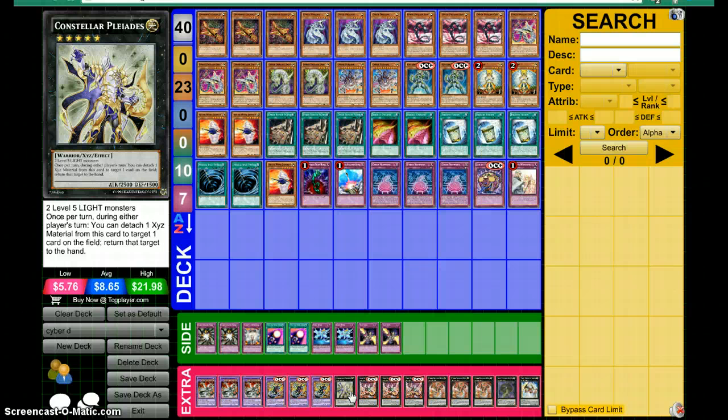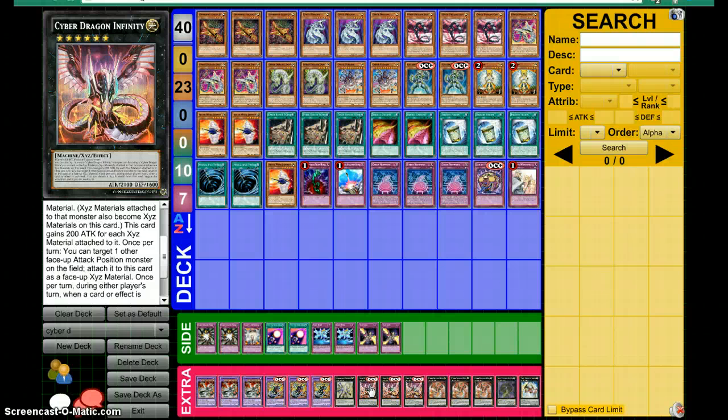We have a Constellar Pleiades and three Cyber Dragon Infinity — this is probably your main card in this deck. You need three Level 6 Light Machine-Types, or you can use XYZ Summon Cyber Dragon Infinity once per turn using Cyber Dragon Nova you control as an XYZ material. This card gains 200 attack points for every XYZ material attached to it. Once per turn, if your opponent targets it with a face-up monster, you can attach that monster to it as an XYZ material — so you keep gaining attack points. During either player's turn, you can detach one material from this card and negate the activation of a spell card, trap card, monster effect, or whatever, and destroy it.